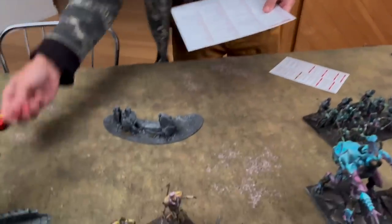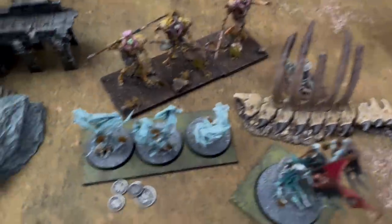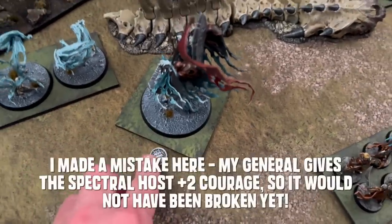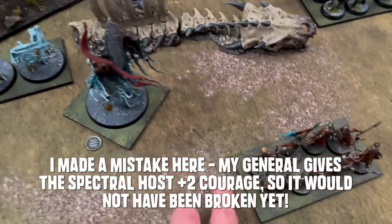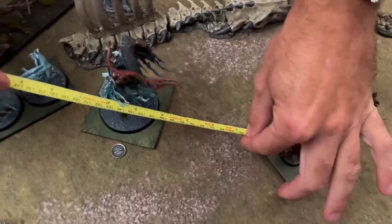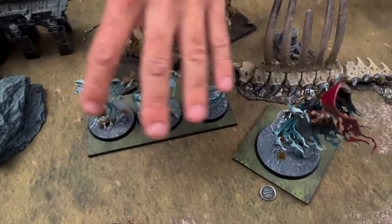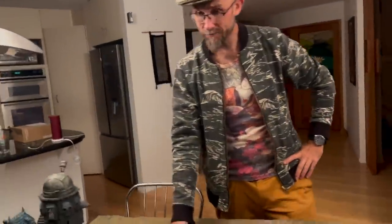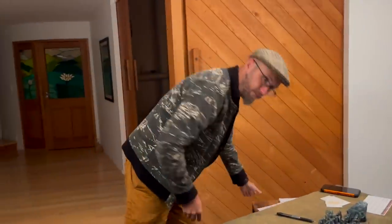When those guys get removed, every friendly unit within eight inches gets a doom token. The commander is very close to eight inches away, so he gets one too. And I get two fortune cards as the rubber-banding compensation for losing a unit. Back to round two - magic phase. I've got eight mana and I'm going to cast four mana to cast Spectral Hand on myself, giving flying and swift plus six. So I'll have a movement of 16 and fly - I can fly over anything.